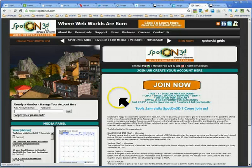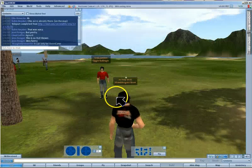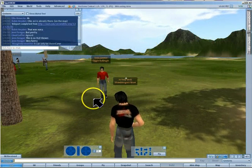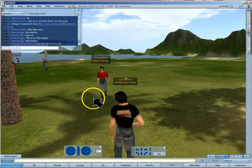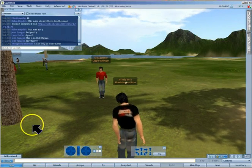We haven't come from Second Life - we've logged in through a special Spot On 3D browser which, if you know Second Life, you'll recognize it from earlier Second Life browsers. Many of the controls look very similar.